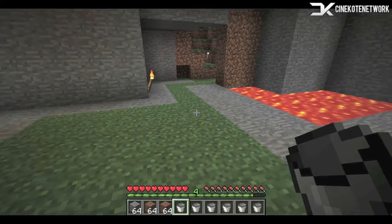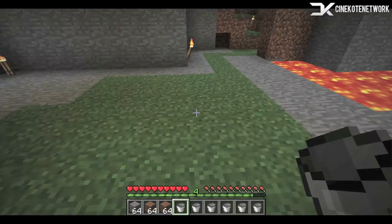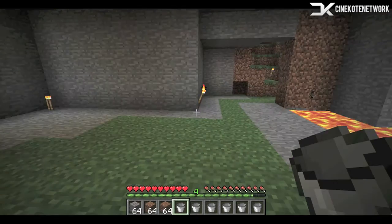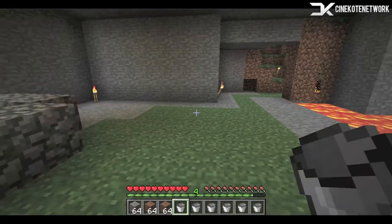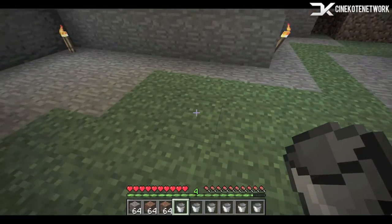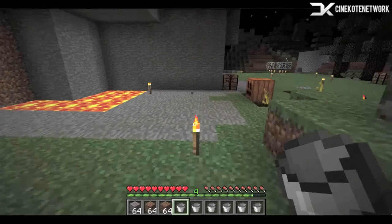So this guide is how to make a nether portal on survival mode without having any diamonds, pickaxe, or anything like that, because a lot of people don't find diamonds. Usually one uses their diamonds for stuff other than a pickaxe to make obsidian, or mine obsidian rather. So I'm just going to show you an easier way to do it based on the principle that when lava and water meet, they will create obsidian.